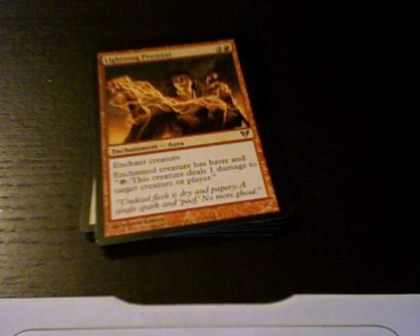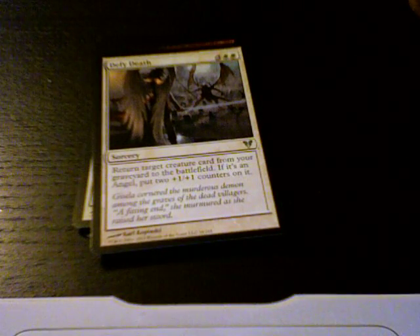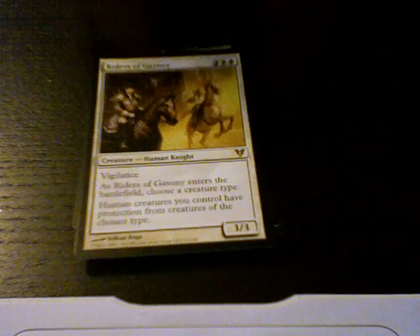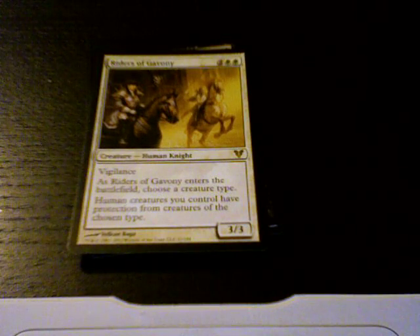Our uncommons: Lightning Prowess. Defy Death — another good one. Triumph of Cruelty. And for our rare: Riders of Gavony. Plus two and two white. Creature type: Human Knight with Vigilance. When Riders of Gavony enters the battlefield, choose a creature type — Human creatures you control have protection from creatures of the chosen type. And it's a 3/3.